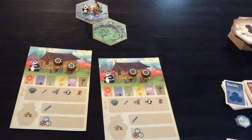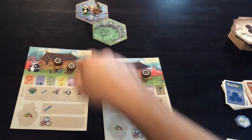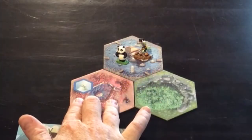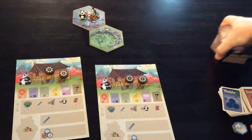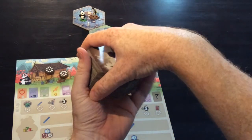Any future tile placement after the first tile has been placed will have to follow the rules of touching two other pieces or touching the edge of the pond. Once you've placed your tile, those two tiles you chose not to use will go onto the bottom of the stack in whichever order you choose.